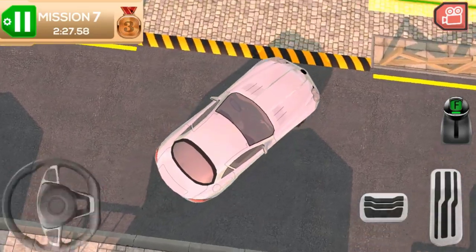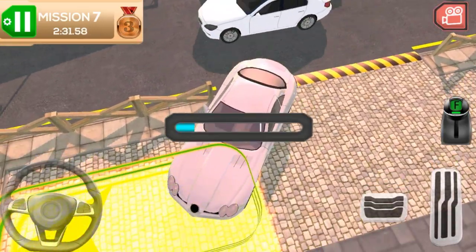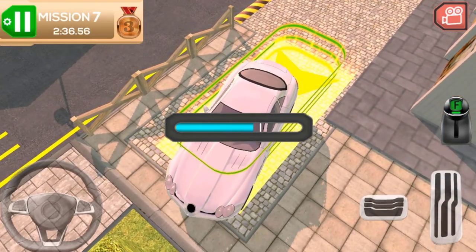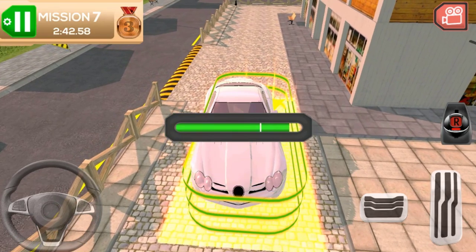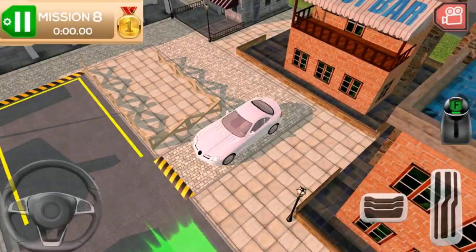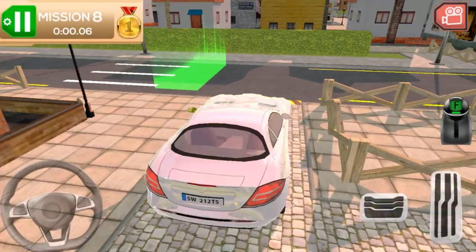Okay guys, let's change the angle over there. Okay, we're coming in slowly — moving in slowly. Stop. Okay, I guess I have to reverse a little bit. That's perfect guys, perfect! See, that's the way you park your car. Okay, our next level is mission 8 — let's get started!